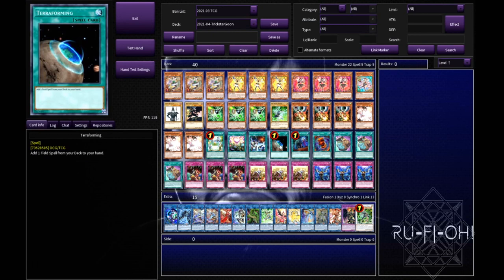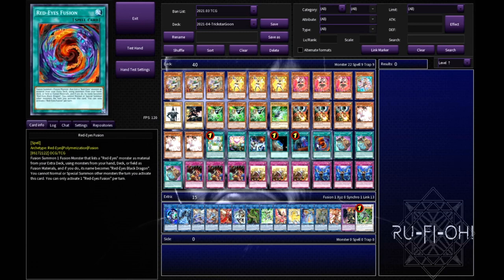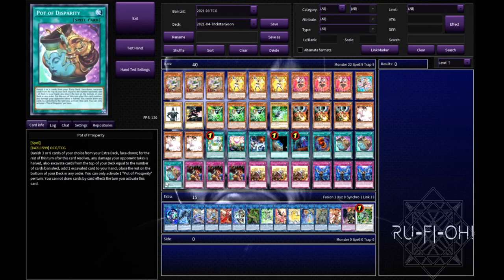We have a single copy of Terraforming because it's at one. A single copy of Called by the Grave - as mentioned this deck can suffer to hand traps quite heavily so this can help you get there. It's good on the offense, good on the defense, and it's in most decks I build for that reason alone. We have a single copy of Red Eyes Fusion - we're running Dragoon, so why else? We're running triple copies of Pot of Prosperity. Extravagance isn't quite as good in this particular build because I like all the utility options in the extra deck - the expensive cards like Dragoon and Predaplant Verte Anaconda are mostly crucial ones, so unless you want triple copies of each you risk banishing them and killing your entire engine.